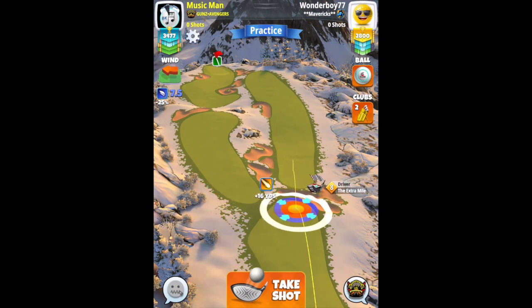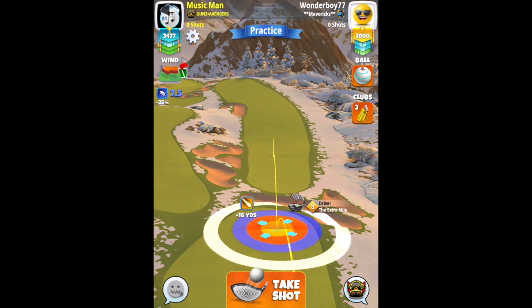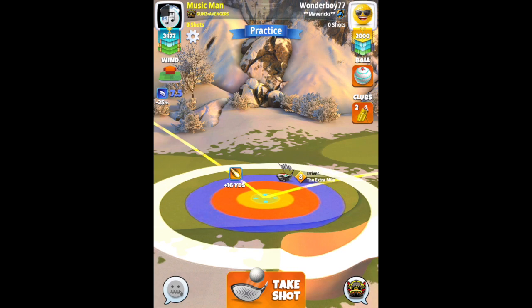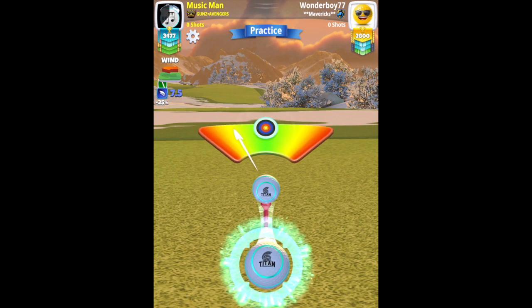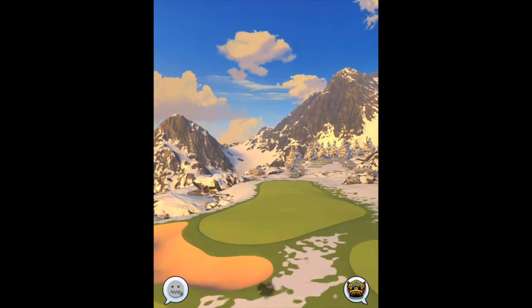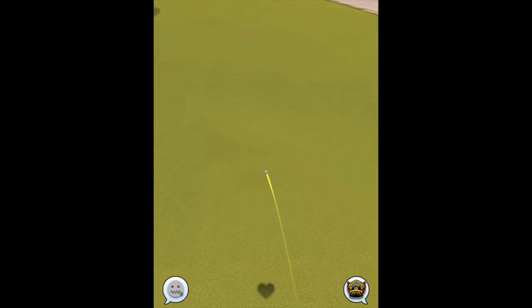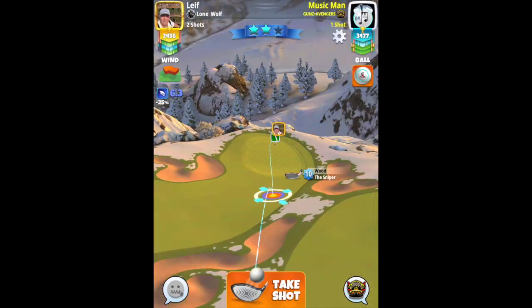Crosswind here on this par five, playing with a Titan and again six bars of topspin is ideal. If you don't have that you can play with the Big Topper, or go with four and a half topspin and a little bit of overpower — the choice is yours, but six bars of topspin is ideal. Aim down the middle of the right hand fairway, adjust max plus 10, then add about half a ring of overpower. Perfect ball away, drive distance anywhere around 380 yards is fine. If you don't have six bars of topspin on your Extra Mile you could try a Big Topper here.